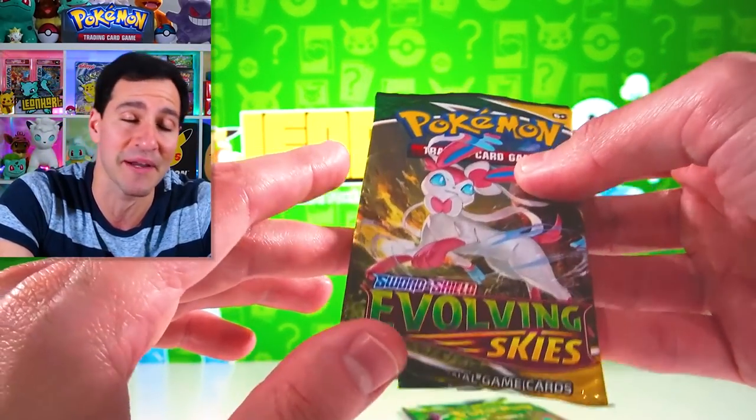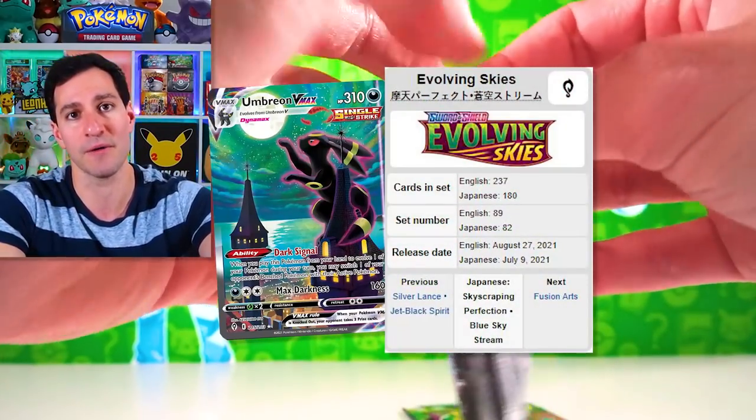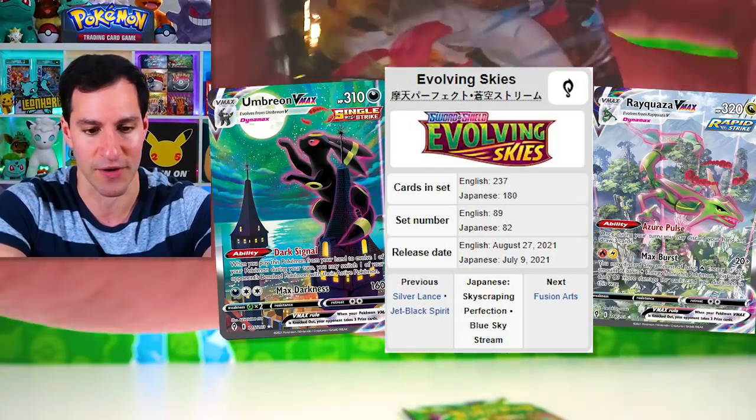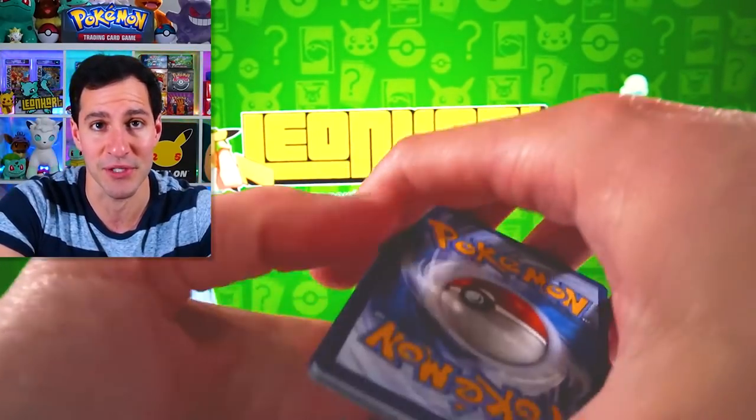Let's go into the Evolving Skies pack — Umbreon reaching for the moon and Rayquaza. I'm remembering it correctly — there was a Rayquaza over the canopy in this set. Let's see what we can do.